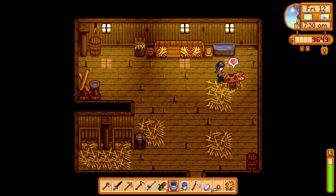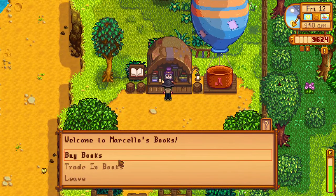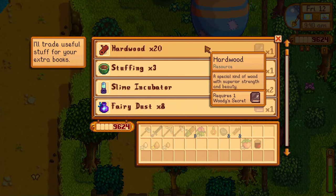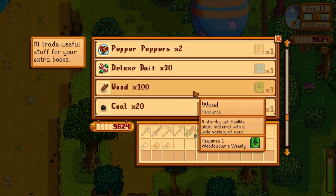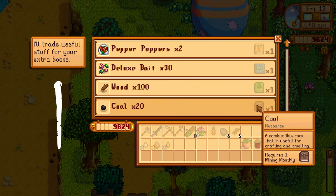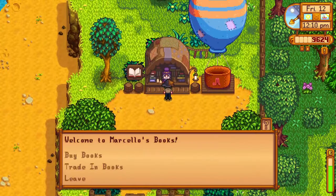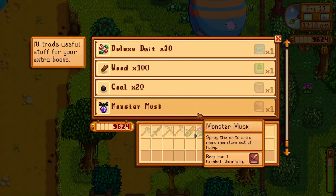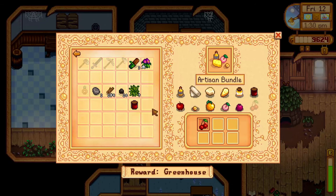Day 40 started getting my first jar of milk, and the bookseller was in town again, which had a new menu. I thought, oh wait, I can buy a book for 100 wood — not realizing that he sold the items to me for the books. I would have known that before if I'd read it, but instead I went back home, got some wood, and was very disappointed. So I went to the community center instead to donate a melon and some jelly.